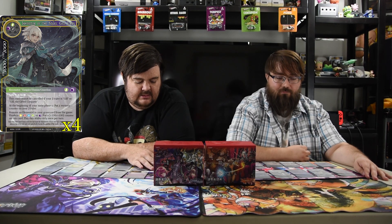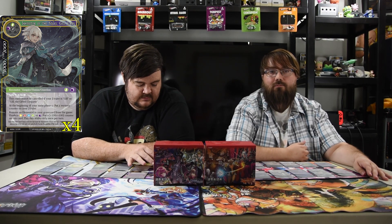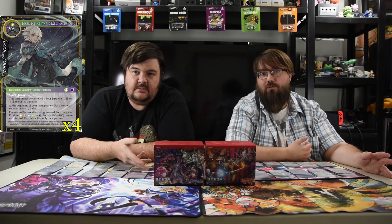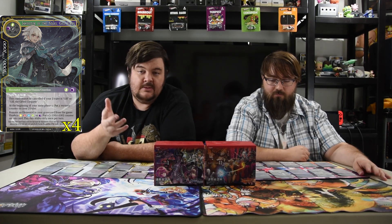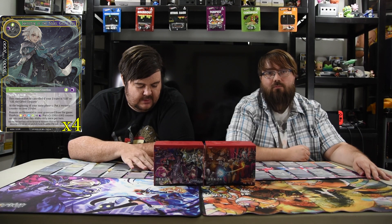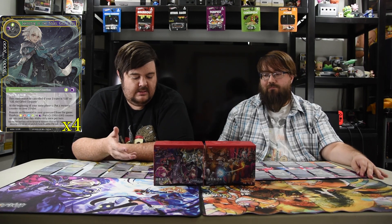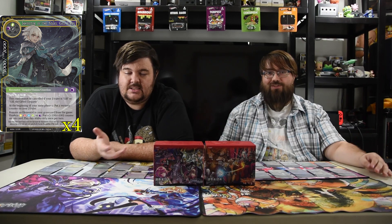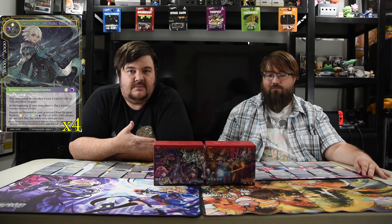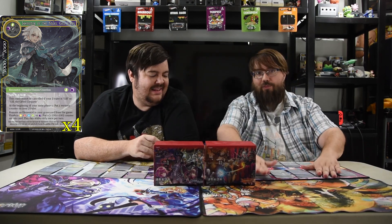The next big heavy hitter of the deck is Inheritor of the Stars, Gilapis — one of the best creatures in all of New Frontiers at the moment. Four drop for a 10/10 with flying and barrier. He can't be canceled if you play Gil as your ruler, but we don't. At the beginning of your main phase you put a mystery counter on your J ruler — we don't do anything with mystery counters. You can remove an elemental in your graveyard from the game to produce one of any color and put a +1/+1 counter on him. The Reincarnation of the Holy Tree is an elemental so you do get some use out of it. Even still, having a 10/10 flying barrier creature is just good in and of itself — this dude is so hard to get off the board.